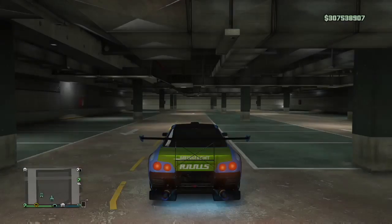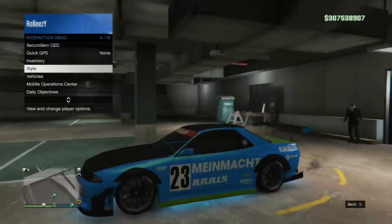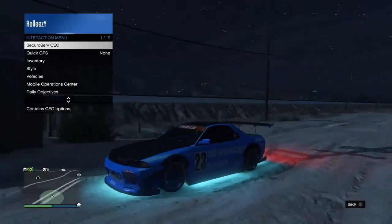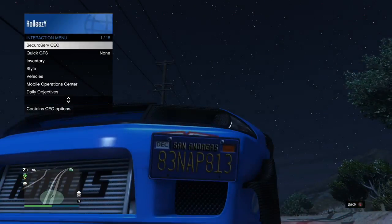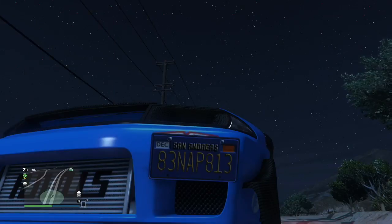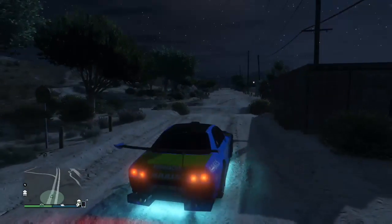Remember, that's a custom plate now. Tap right trigger or R2 on PlayStation, open up your interaction menu, go to Mobile Operations Center, and request it. Once we request it, this is where the car actually dupes — we end up spawning outside of our bunker. That's because we started the glitch with the MOC outside the bunker. And there you go — request the MOC once again.